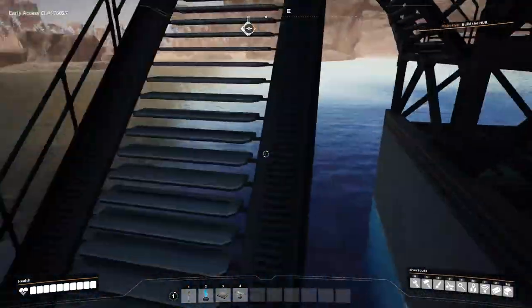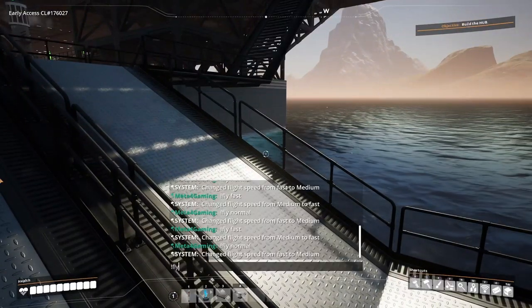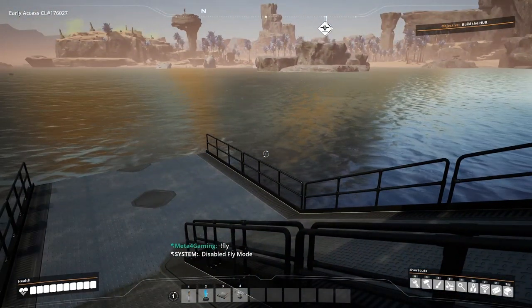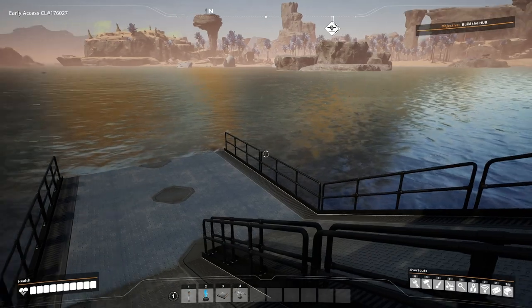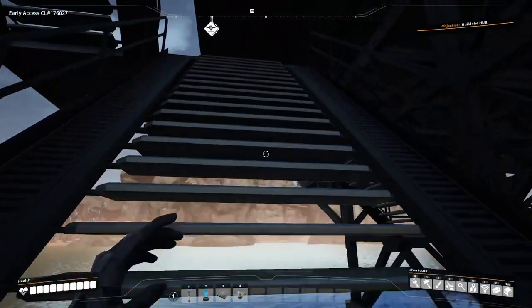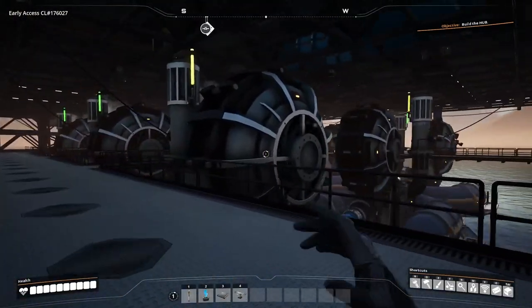Let's walk around the entire rig so you get the full sense of scale. Down here is where I'm still figuring out access — I'm thinking whether to put a road in, but that defeats the oil rig design. Hyper tubes might be another solution. You can see the water extractors here, and we'll come down onto these catwalks to see how everything is working.